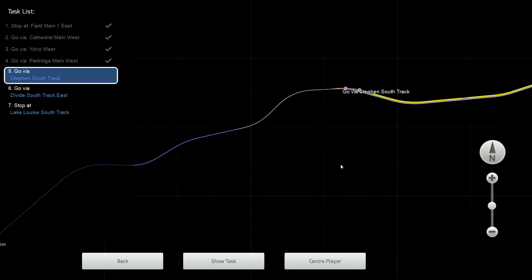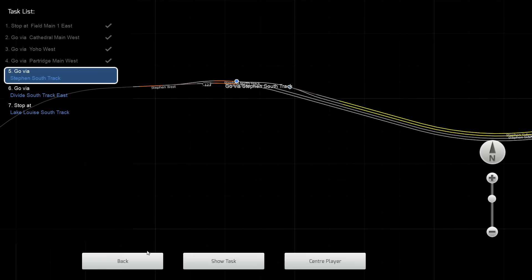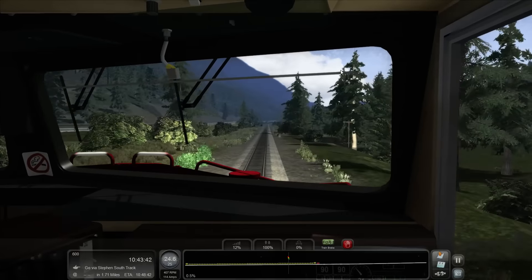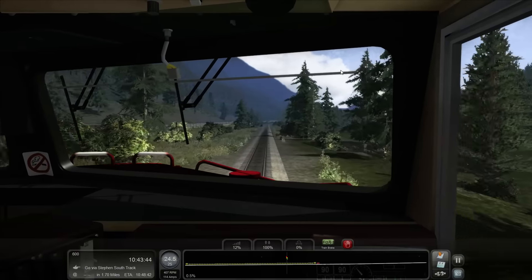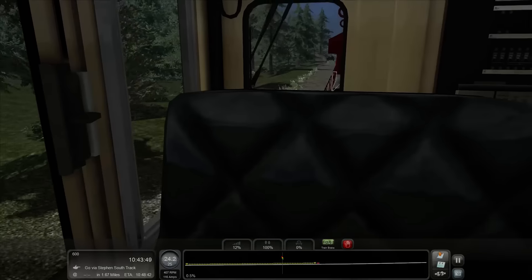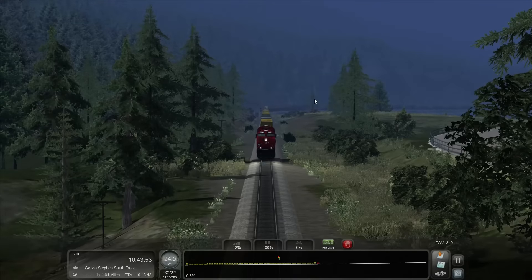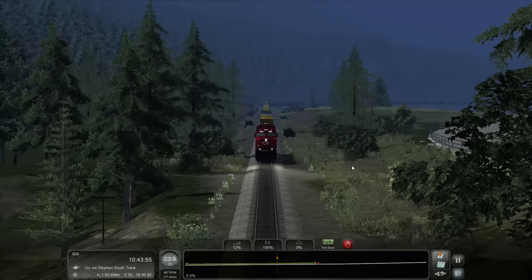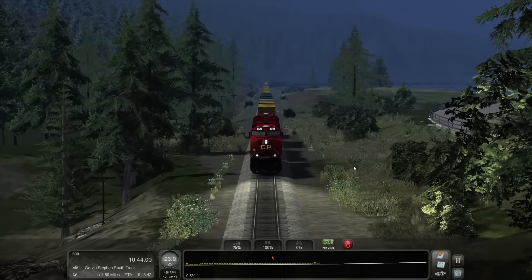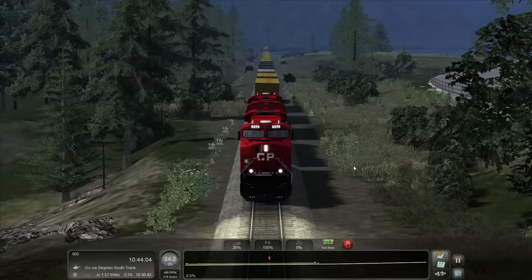Going backwards on the map — not that way. Here's our next stop; we just need to go via that place. All the scenery in this DLC — look how huge that train is. It doesn't seem like much when you're in the cab, but I imagine in real life trying to slow down a locomotive or train like this would just be ridiculous.